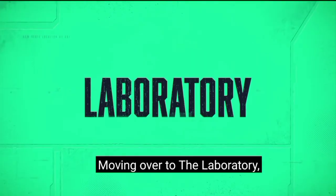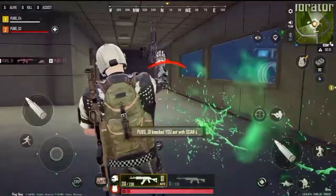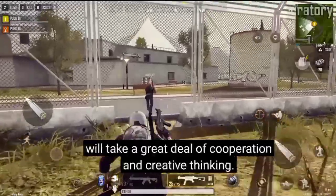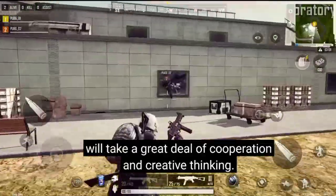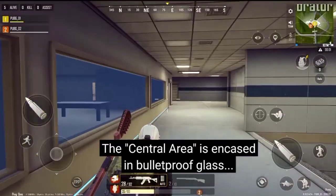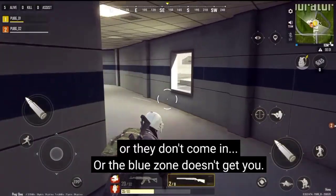Moving over to the laboratory, with four levels of intense enclosures and corridor warfare. With its unique structure, ensuring your team's survival in the laboratory will take a great deal of cooperation and creative thinking. The central area is encased in bulletproof glass, so you're safe as long as you don't come out, or they don't come in, or the blue zone doesn't get you.